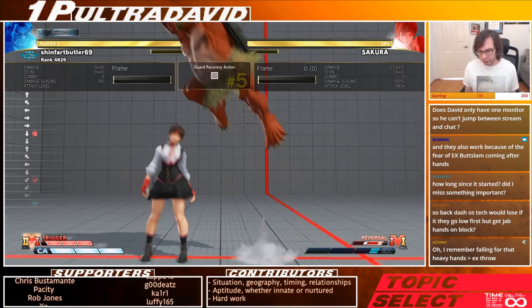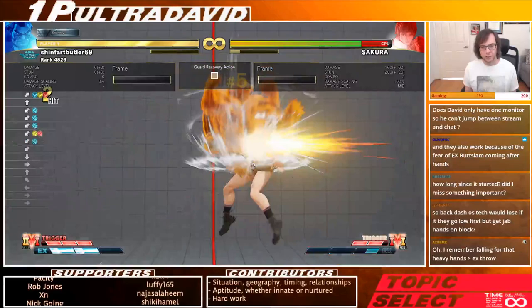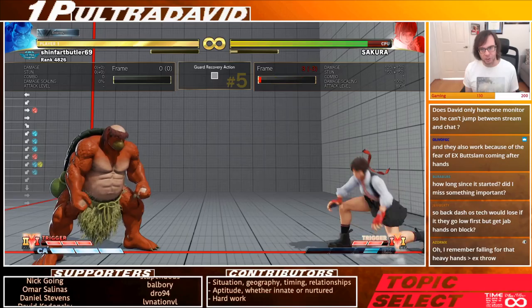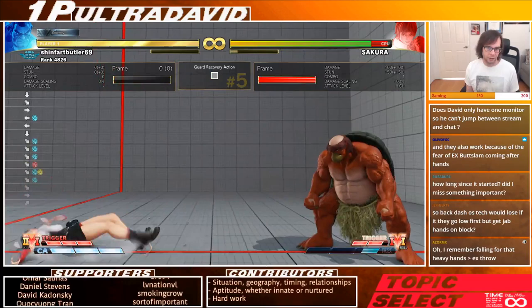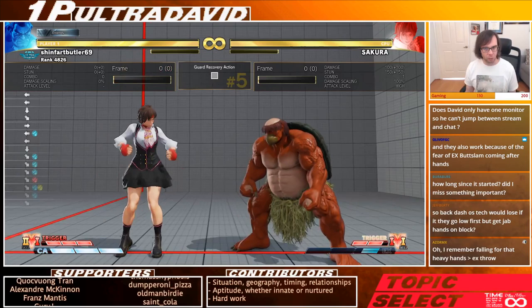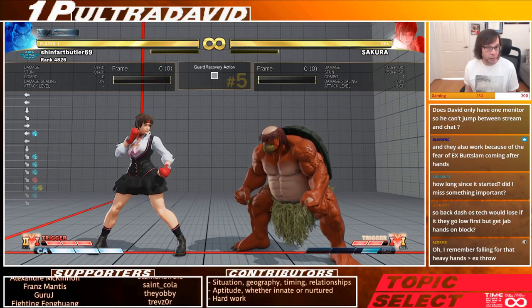If you're Honda dealing with a backdash, the solutions are similar to someone jumping: EX butt slam as a chase — punishable by some characters, so matchup dependent. You can chase with fierce headbutt — everybody can punish that. In some cases you can chase with jab headbutt — again, character and spacing specific. Knowing exactly where you are and what your opponent's options are really comes into play when chasing backdashes.